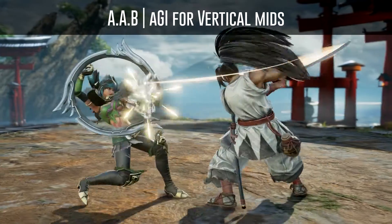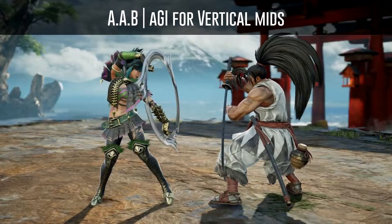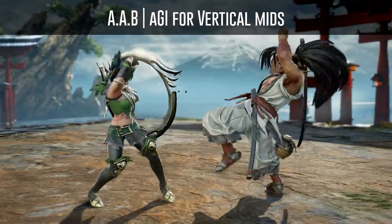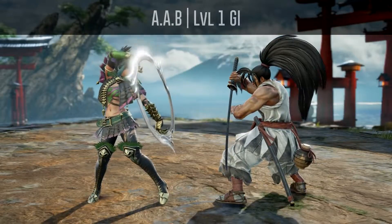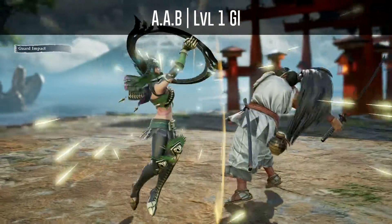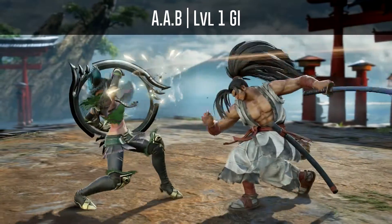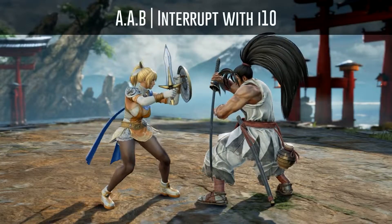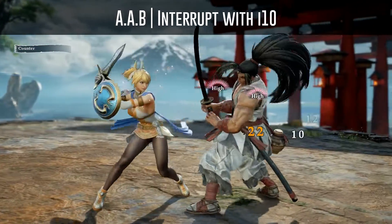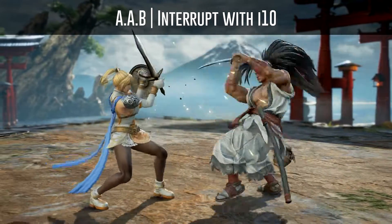You can also use an auto GI for vertical mids to beat the last hit, but again depending on your character's auto GI this might lose to his AAA. Like I mentioned before, you can also use a normal GI to beat the last hit of both his AAB and his AAA. Or if you have access to it, you can also use a 10 frame attack to interrupt the last hit, which will also beat his AAA.